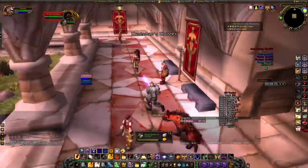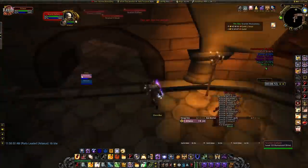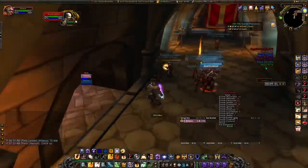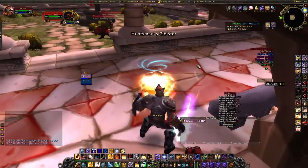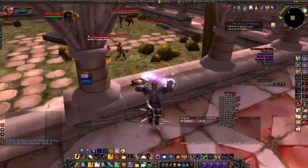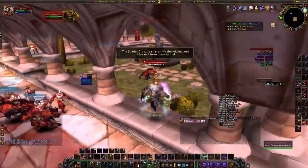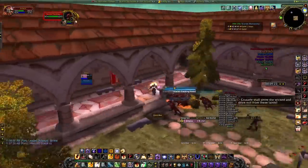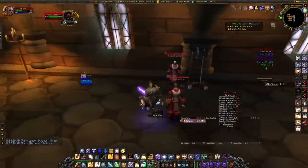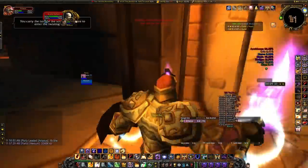I also highly recommend Wrath of Cenarius — I've mentioned it many times. It increases your spell power by 132 and has a 5% proc chance per mob hit. So each mob that consecrate hits has a 5% chance to proc it. With 20 or 30 mobs you'll have it up almost constantly, drastically increasing your spell power. The combination of Figurine of the Colossus and Wrath of Cenarius makes this farm completely trivial even with no other gear — you can just run through with those two items.